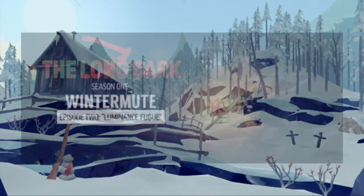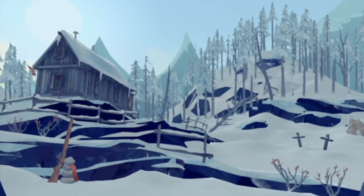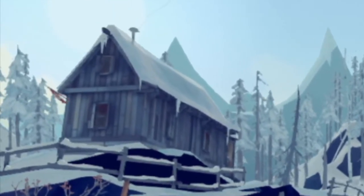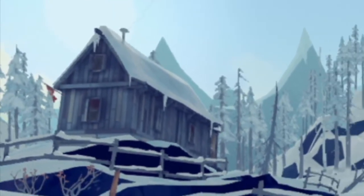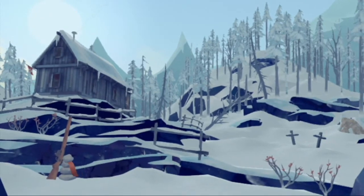The majority of Episode 2 of the story mode deals with going to or coming from the Trapper's Homestead, and many of the one-off challenges involve the Trapper's Homestead as well. In fact, even the menu idle screen is a picture of the Trapper's Homestead, although admittedly an earlier iteration. Often referred to as simply 'the Trapper's,' it has become so well known by players of the Long Dark that almost everyone who's played the game for any meaningful length of time knows exactly where it is.